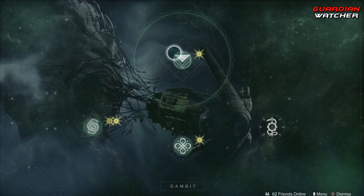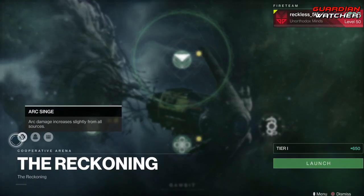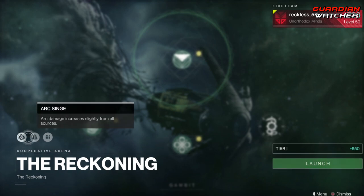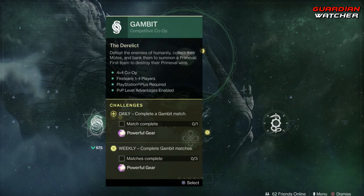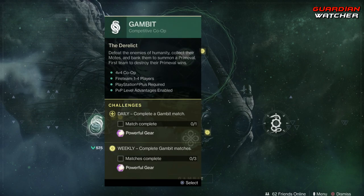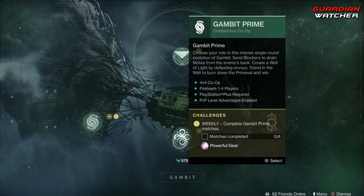Coming down to Gambit, we need to earn progression all the way up to 100. Our modifiers this week are Arc Singe, Blackout, and Heavyweight. We also need to complete three Gambit matches as well as complete four Gambit Prime matches.